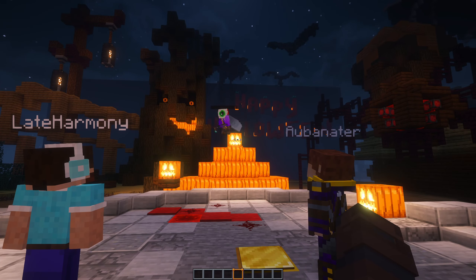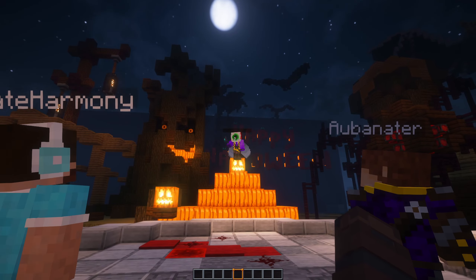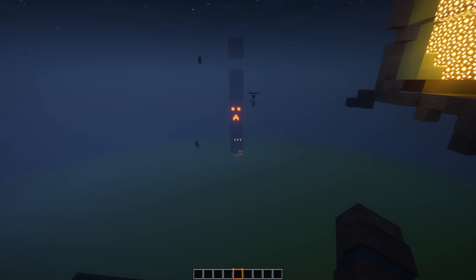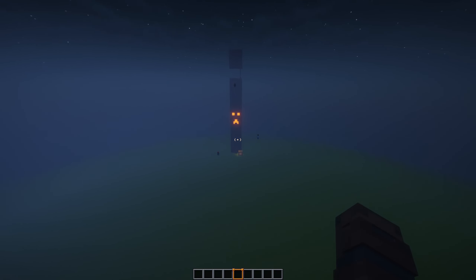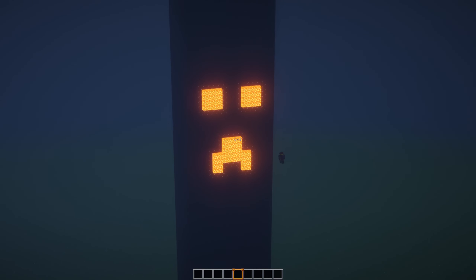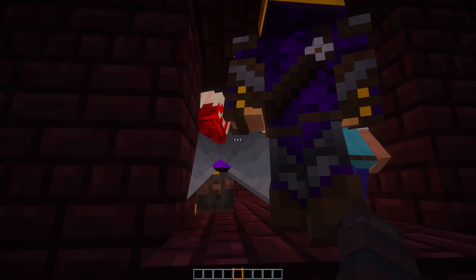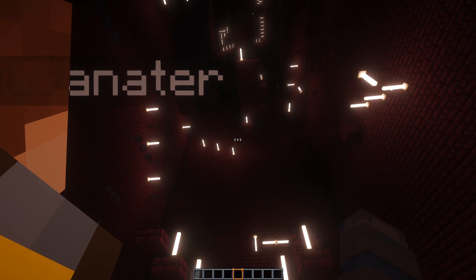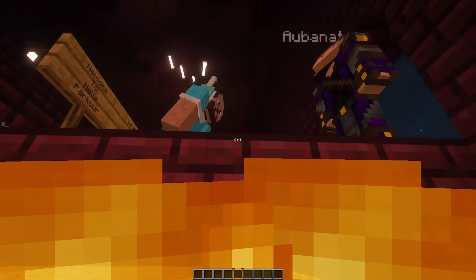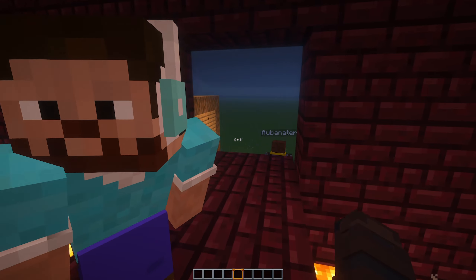Alrighty, we're back. I'm going to do a little tour of everyone's builds now. First, Harmony — take us to yours. We're just going to peer into the hole from afar. I can already see a creeper. Very elongated creeper. As you can probably tell, Harmony had gone for a hardcore slash jumping puzzle. I failed already.